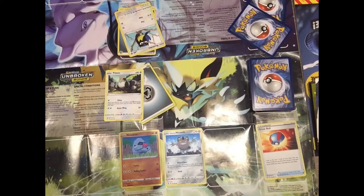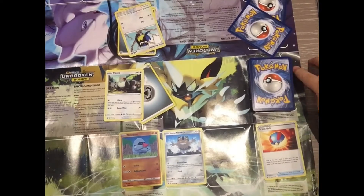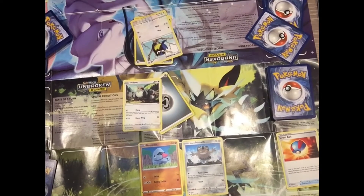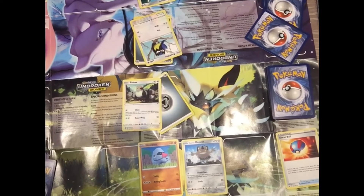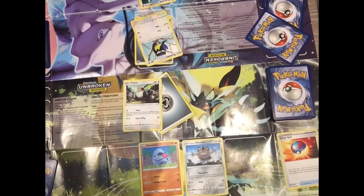The prize cards — you take six of them. Rookidee has attacks: Flop and Peck. Flop does 10 damage, so I take away 10 from my health. On the bench I've got Nosepass. If Rookidee had to face Nosepass, Rookidee has resistance to Nosepass — minus 30. So if I used Roll and Tackle, which does 50 damage, I'd only do 20 because of that resistance.